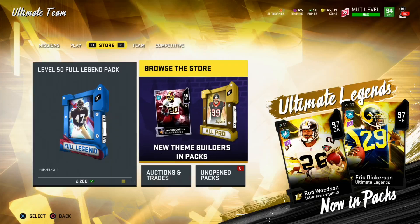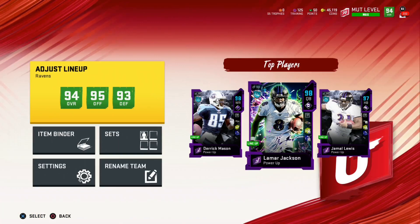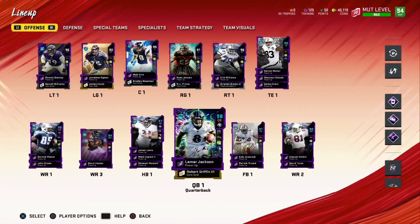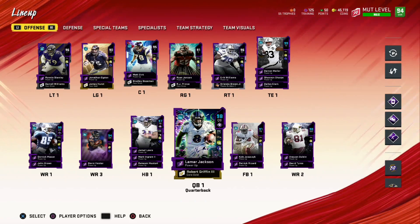Hey guys, we are on the PS4 squad today, not the Xbox One squad. By now you can tell we have a lineup update — this is for a 94 overall squad, not 97. On Xbox it's an all-time Ravens squad. We joined PS4 like five days ago and we are already level 90. I've been grinding out these levels and opening up some bundles.